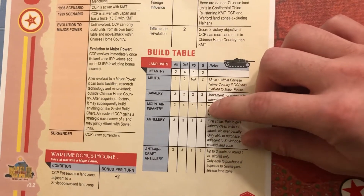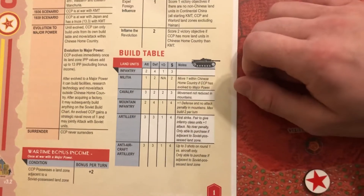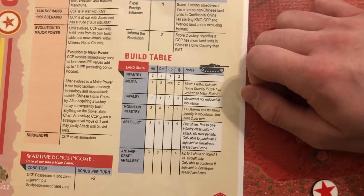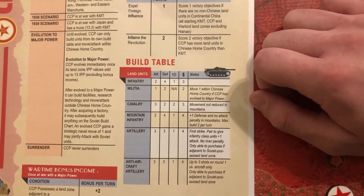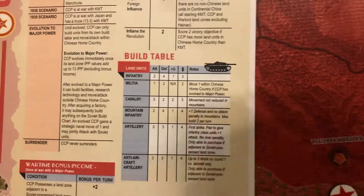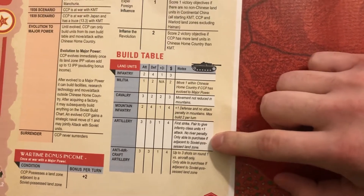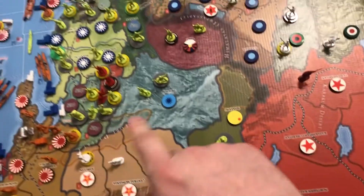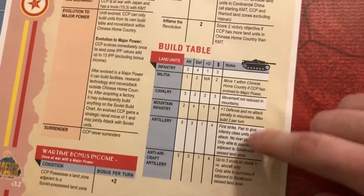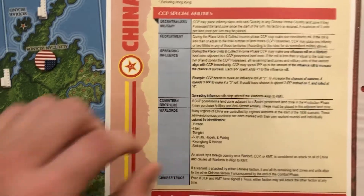The CCP can only build from their specific build chart: infantry, militia, cavalry, and mountain infantry. Once you have a land border with Russia, you can also buy artillery and anti-aircraft artillery. The CCP doesn't have much attack potential — it's mostly about defending, aligning warlords, and building up slowly. Once a major power, you can build from the full Russian build chart if you have a factory, but artillery can only be built in land zones adjacent to Soviet territory.